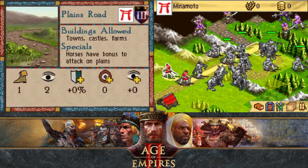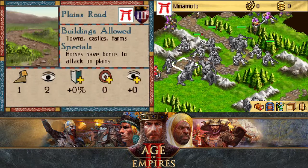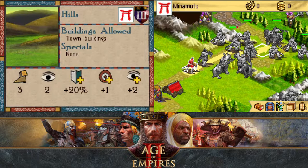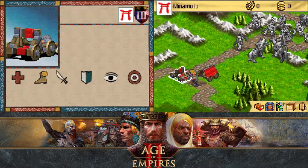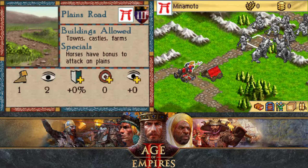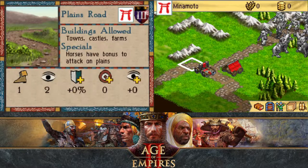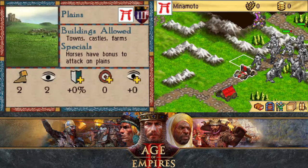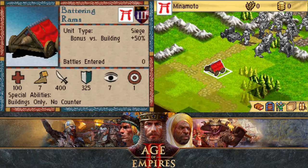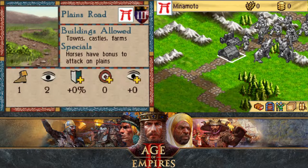We have limited forces in terms of skirmishers — we only have one. We only have one horse archer now, one pikeman, one onager, and one battering ram. Which is unfortunate, so we will be very careful with them.